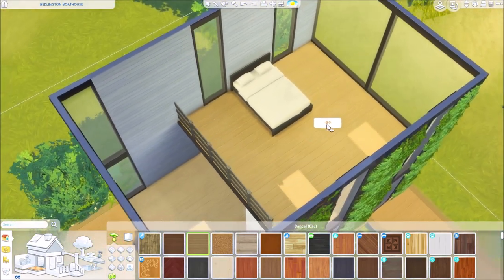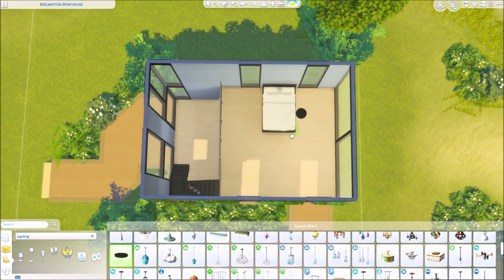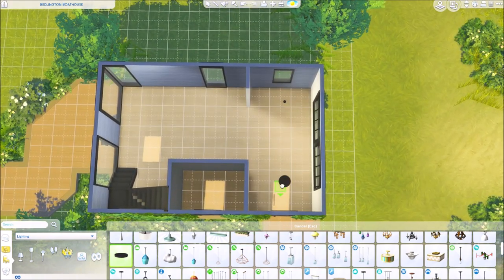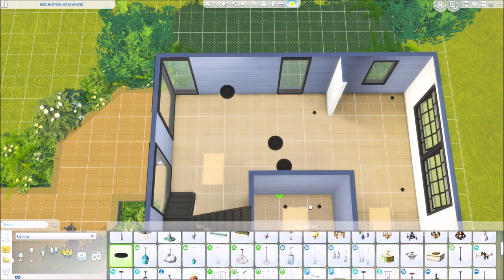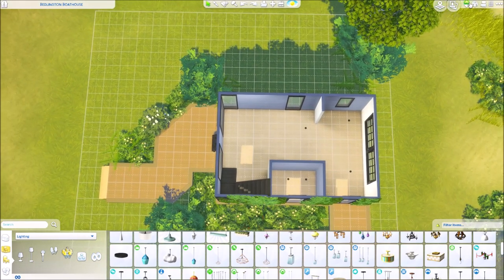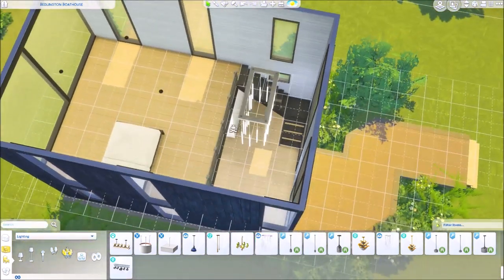I'm going to use the same timber outside inside because it just brings it all together. Lights are very important — I always recommend getting the subtle saucer light, shrinking it down, and placing it in specific spots that make sense instead of just throwing them everywhere. Every other builder in this community — I genuinely, my brain hurts when they just do this. I'm a Virgo — I mean I have the Virgo in me and I ain't here for it.